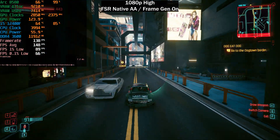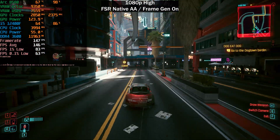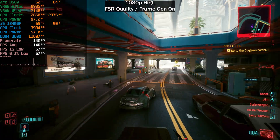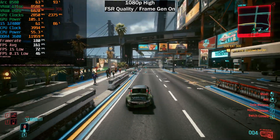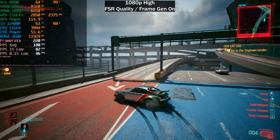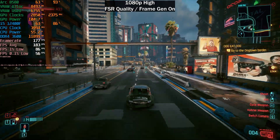You do take a little bit of a hit with visuals because you have to use FSR. XeSS ultra quality at 1080p does look better than FSR native, but if you want frame generation you have to use FSR. Going to FSR quality for a higher frame rate, we become more CPU-bound. The visuals took a massive hit — I would not recommend FSR quality at 1080p with frame generation, but we are seeing around 180-200 frames per second, though it's not a true high refresh rate experience due to added input latency.